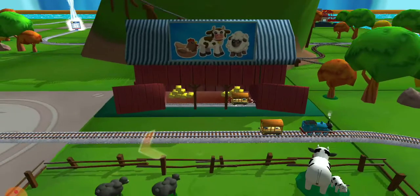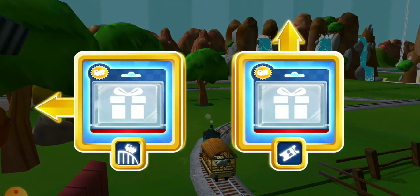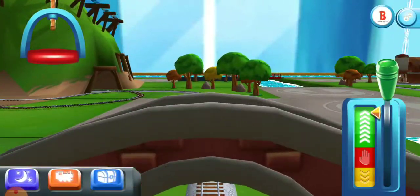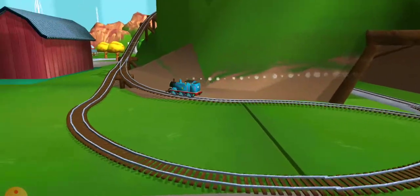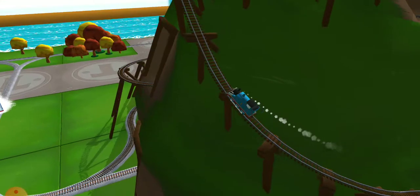Just drag and drop them on the blue shapes. Mix them up in any order. Next stop, Crazy Coaster Mountain.